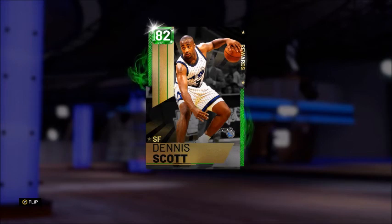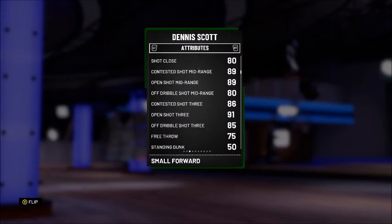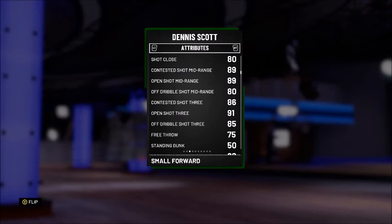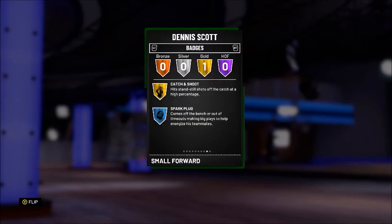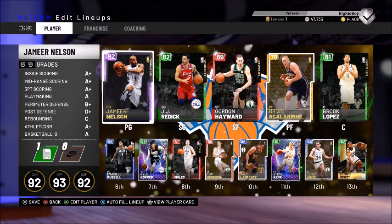Danny Ainge comes equipped with three gold badges: corner specialist, limitless range, and catch and shoot. Last but not least, we have the 82 overall Emerald Dennis Scott from rewards — 83 offense and 70 defense. This card comes equipped with a 91 open shot 3, an 86 contested shot 3, and an 85 off dribble shot 3. He's a pretty decent card with one gold badge: catch and shoot.